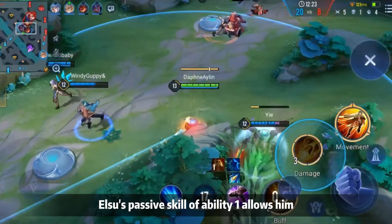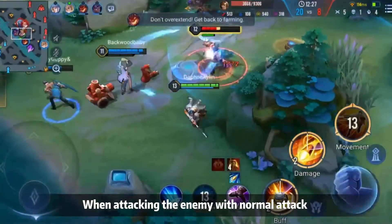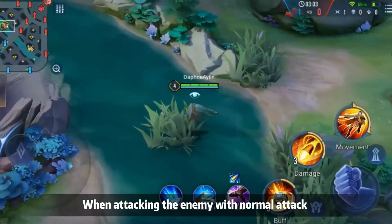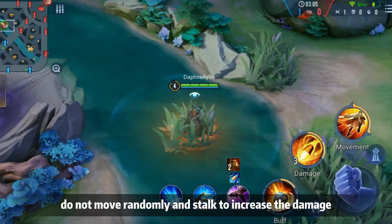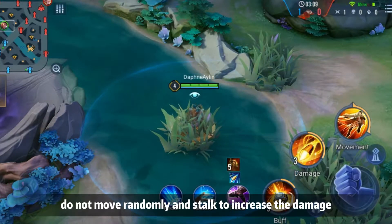Elsu's passive of Skill 1 allows him to attain physical penetration without moving. When attacking the enemy with normal attacks or sniping with Skill 2, do not move randomly — stay stationary to increase the damage.